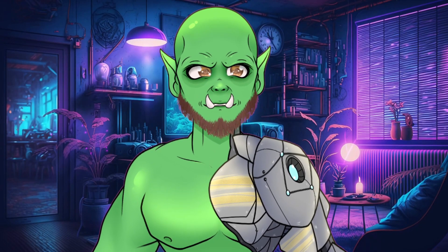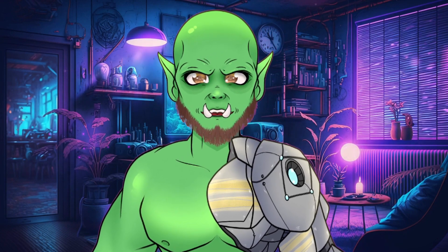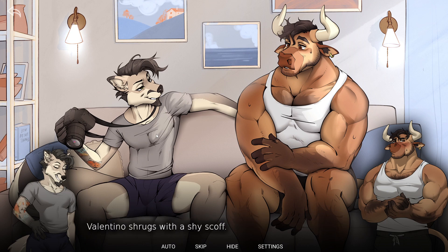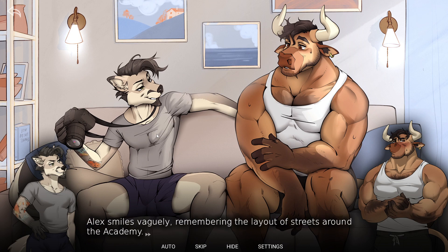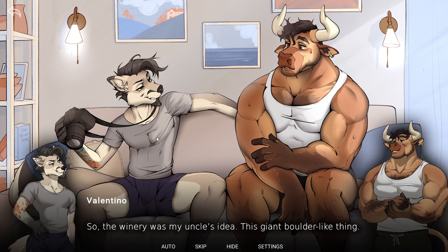My favorite story so far was between Alex and Valentino. It's the most cute and heartfelt out of all the scenarios, about two former college friends reconnecting after years apart. Alex decides to visit Valentino after finding out the ox got really big, buff, and became a very successful winemaker. Wine tasting turns into dick testing, with Alex riding Valentino's massive wine bottle — and that turns into love. Beautiful. Couldn't have made it better.